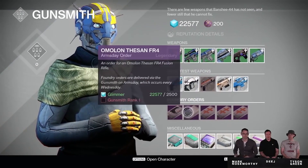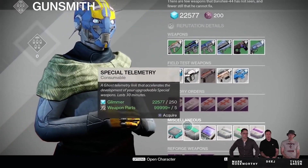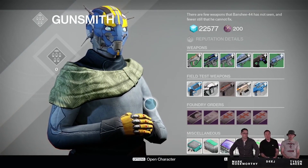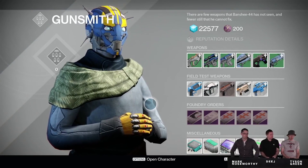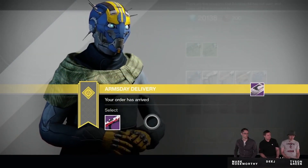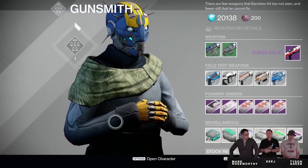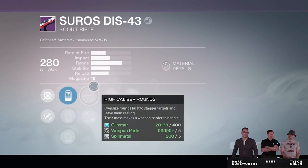Greetings guardians, my name is Bife. The Taken King is changing a lot of things about Destiny's economy, including the way you're going to upgrade your weapons and armor. Standard weapon and armor upgrades still exist and add perks to your guns and armor, with new perks and more interesting customization options. However, the infusion system is the other way to upgrade your weapons, and it's not very well understood, so I'll explain it.